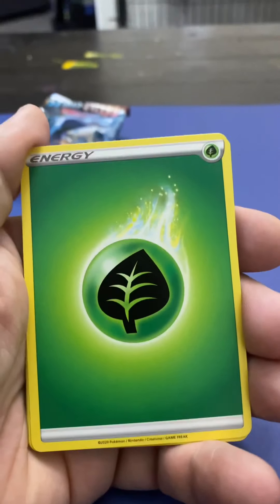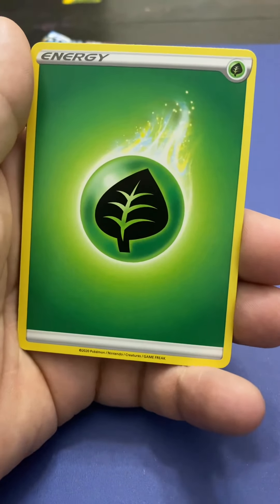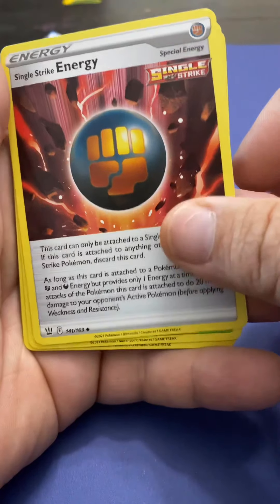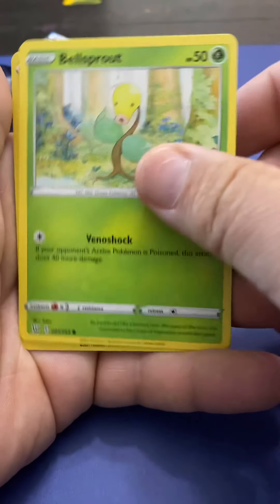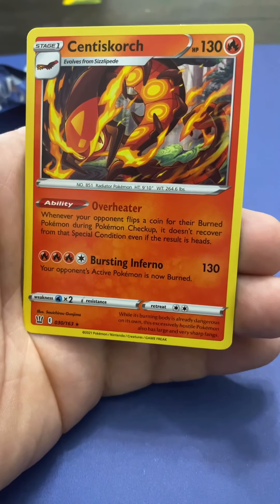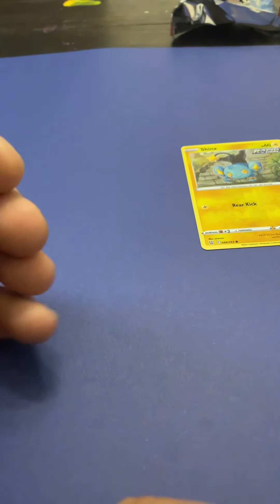All right, leaf energy. Let me make it a little farther — that looks a little better. So we've got Cacturn, Level Ball, Single Strike Energy, Scatterbug, and for the rare, a Centiskorch non-holographic. That was the first Battle Styles pack.